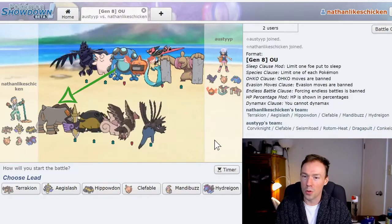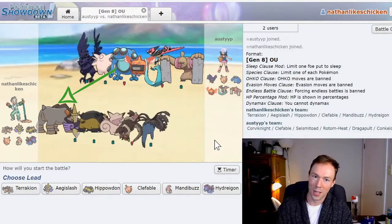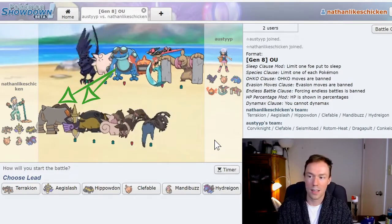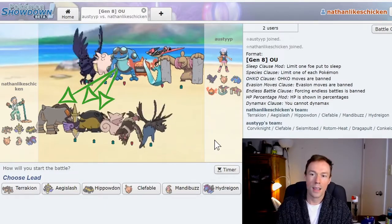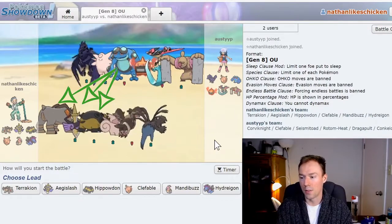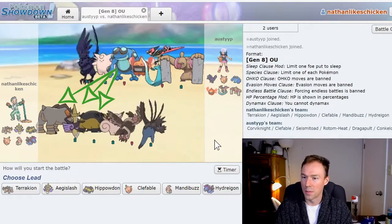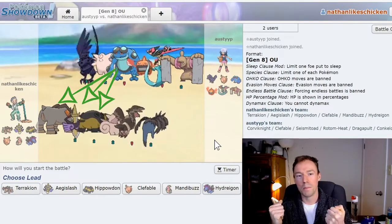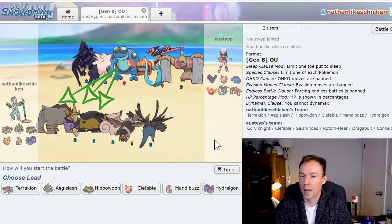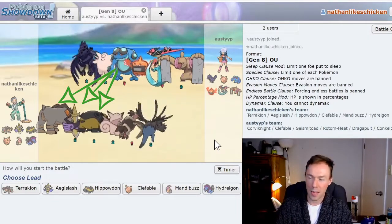Against my Terrakion, Seismitoad is mostly very physically defensive — Scald would destroy my Terrakion and threaten a burn without taking much damage in return. Same for my Aegislash, who's also weak to the Toad's Earthquake. Two terrible matchups right off the gates. Versus my Hippowdon, I'm giving it to the Toad again — his Scald can do a ton, he can burn or Toxic it, and get up Stealth Rock pretty freely. I don't even have Toxic on my Hippowdon — I've got Whirlwind instead, so I can do almost nothing to threaten it back. My Clefable has an okay matchup — if we do about equal damage to each other, we can both do our own thing. But something to keep in mind: I want to deny Stealth Rocks more than I want to beat Seismitoad. My Clefable doesn't have Stealth Rock, so I'd rather not let my opponent get them up for free.